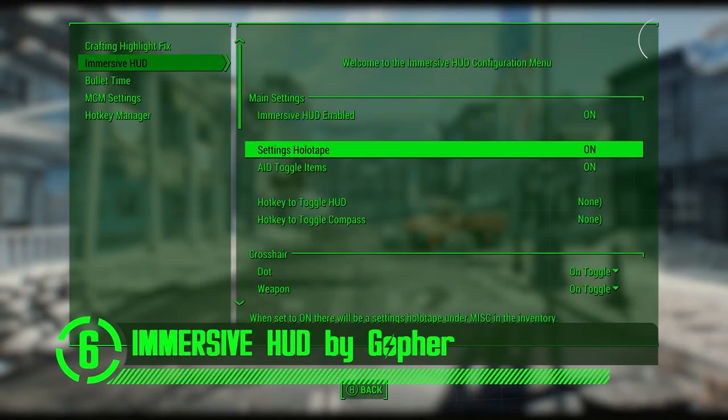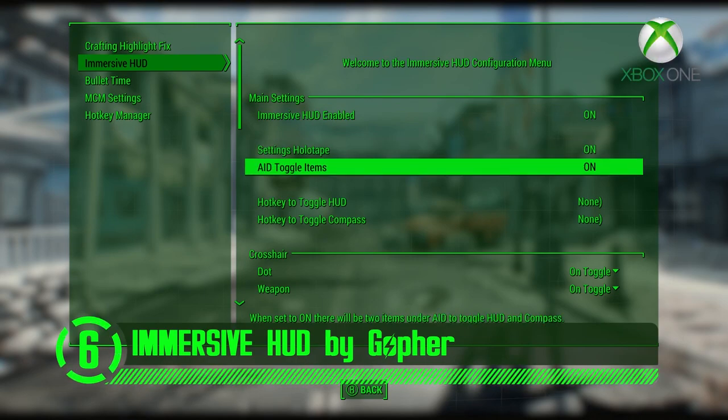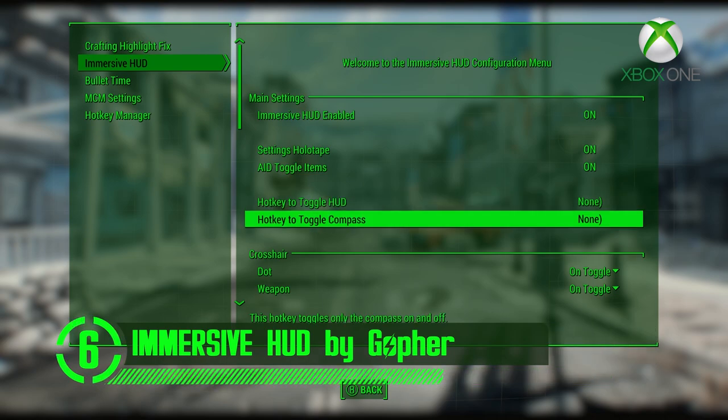At number six, we've got Immersive HUD. Now, I like the heads-up display as much as the next person, but sometimes you just want to run around HUD-less without the interface cluttering your screen.